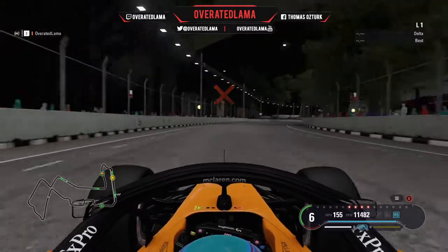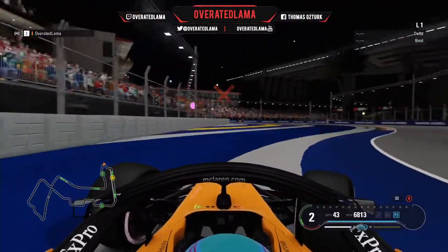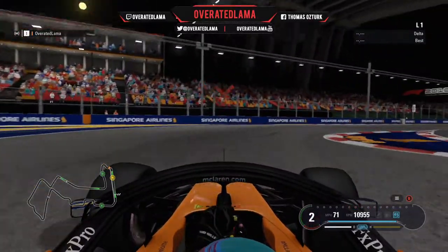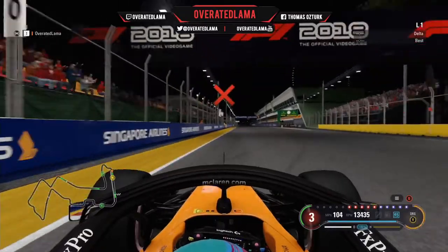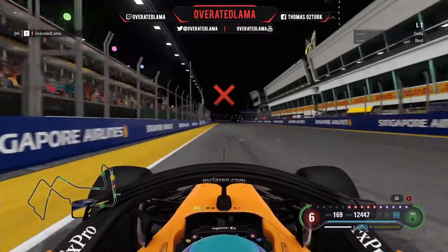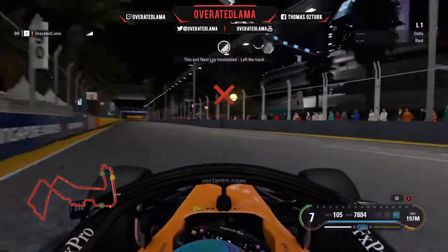As for that massive turn one crash — and talking about turn one — just about to get the car slowed down, so we've just rejoined the track, that doesn't really matter. Coming through the final corner, onto the power, open the DRS, and up to the line we go, to complete our very clean reverse lap of Singapore.